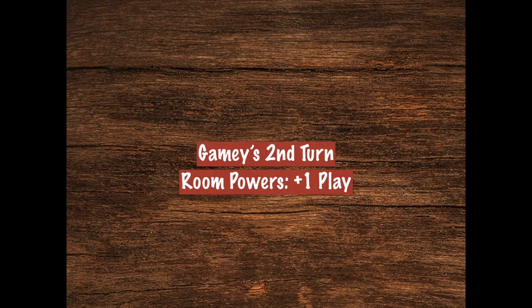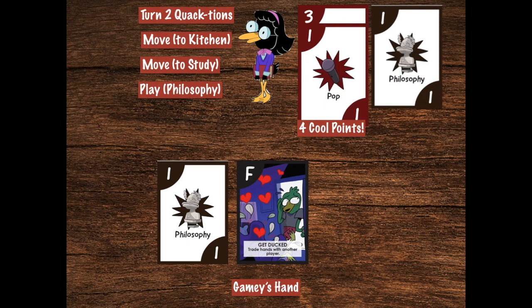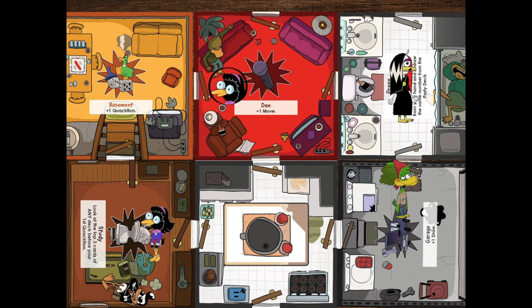Gamey is up to bat and she stayed out of that horrible sniping fest in the garage, so she kept her room power. She sees that she needs to get over to the study because the only cards she has that can score need to be played there. So she does a move quaction followed by another move quaction to move two tiles over to where she needs to be. Then she plays a philosophy card to get more cool points. Normally she'd be done, but she kept her duck face in the den and that gives her plus one play. So she drops another philosophy card for two more cool points, for a total of six cool points. That puts Gamey in the lead — first to 21 wins — and also puts her in the lead of the philosophy conversation suit. So she drops her duck face on the study, and if it stays there until she starts her next turn, she'll get that power and the power of the den.